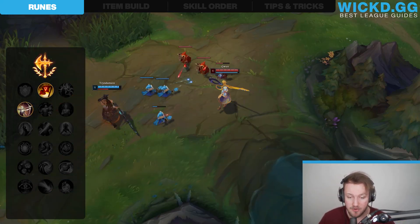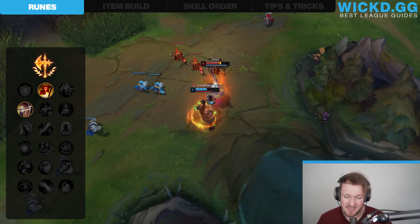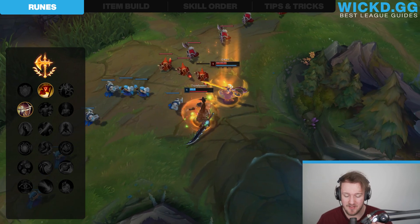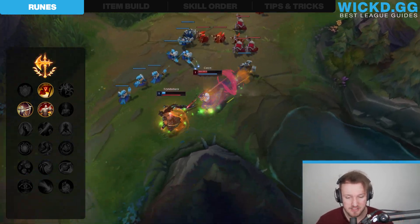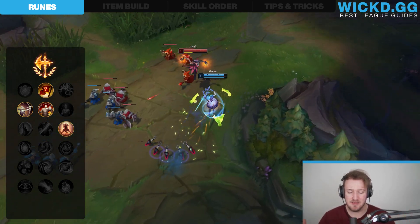You take Alacrity whenever you can get away with it. Alacrity is so powerful. However, this is where you really need Tenacity and you have to opt in for it — go for it if they have a lot of CC on the enemy team. The last thing you gotta take is, of course, Last Stand, because Last Stand is amazing.